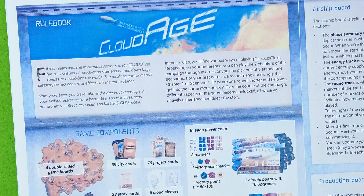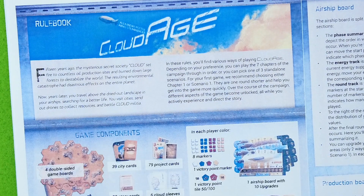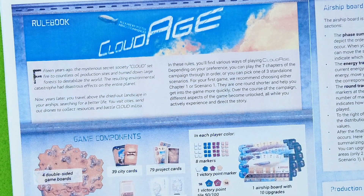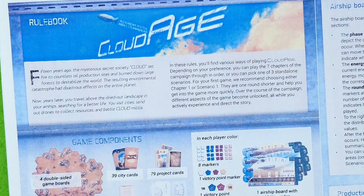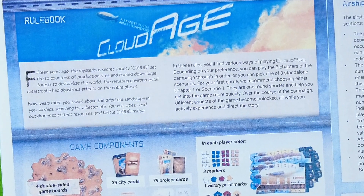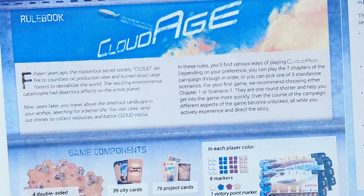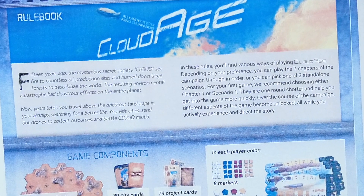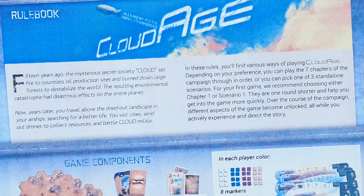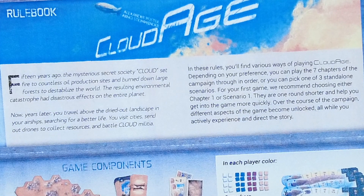Thematically it's one of those games where I have a little bit of a problem, but ultimately the mechanics are great, and after you're playing for a while I think the theme also comes through. So whatever this game is about — 15 years ago the mysterious secret society Cloud set fire to countless oil production sites and burned down large forests to destabilize the world. The resulting environmental catastrophe had disastrous effects on the entire planet. Basically we are flying around in our little airships and trying to make a living, and more or less trying to put back some green onto Earth.